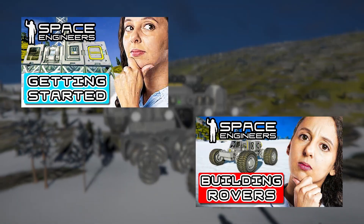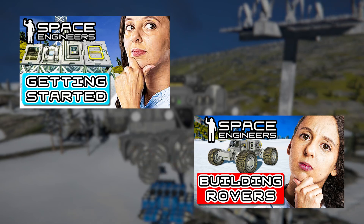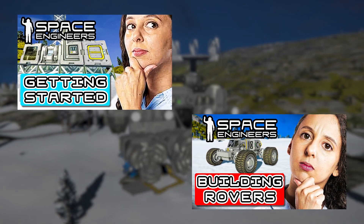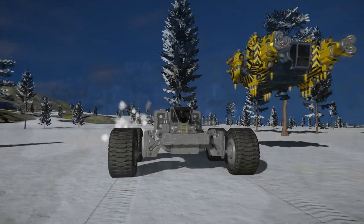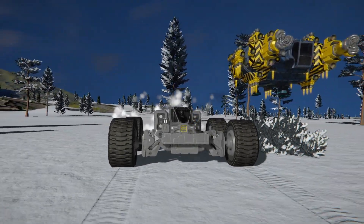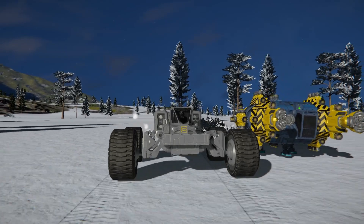Whilst this video is meant to be standalone, if at any point you don't understand something I'm saying or are confused, please check the description of this video for the link to a playlist or the 'i' in the top right to see other tutorial videos I've created. Building ships is very similar to building rovers, which we did in the last video, except that ships have thrusters.